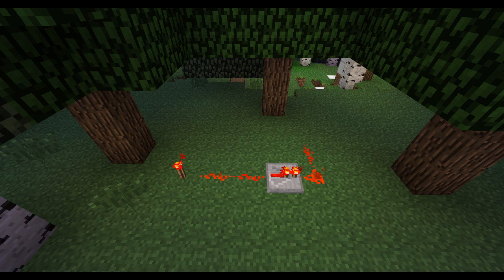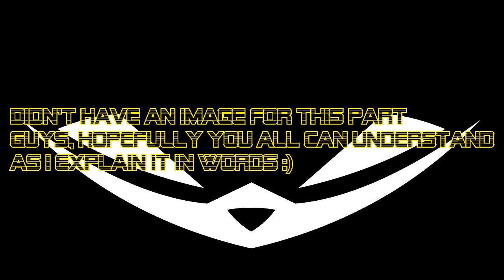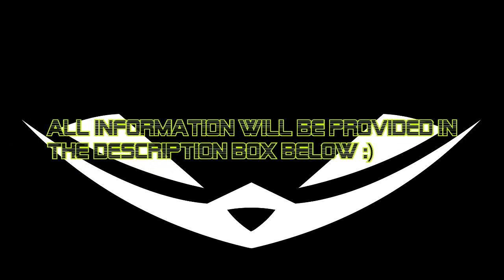Something else they added: on the world loading screen, you can now see the seed. So if you want to share your world with friends, you can just go to the loading screen, see the seed, and tell your friends so they can join or use the same seed.